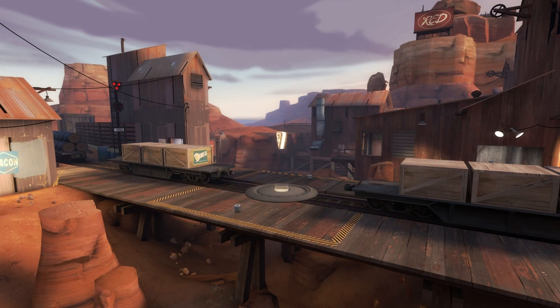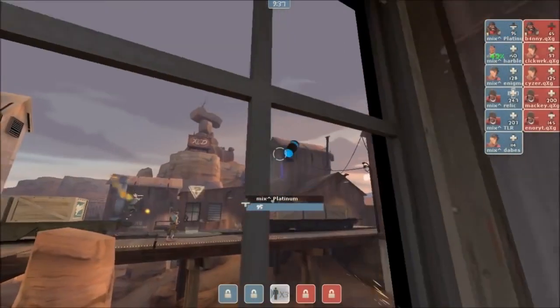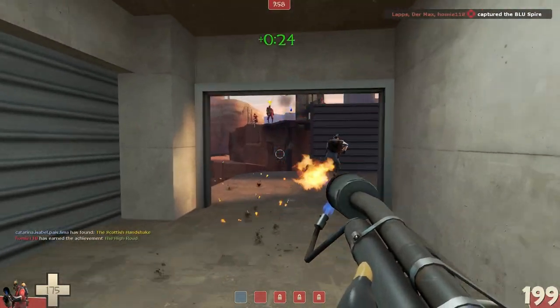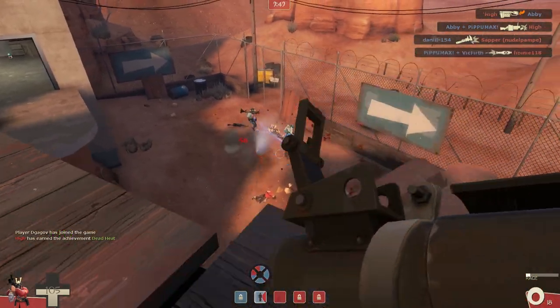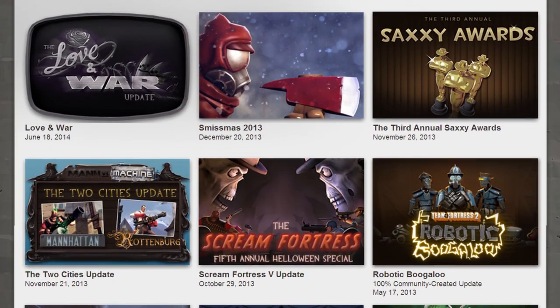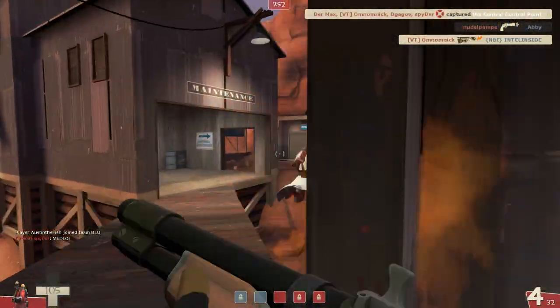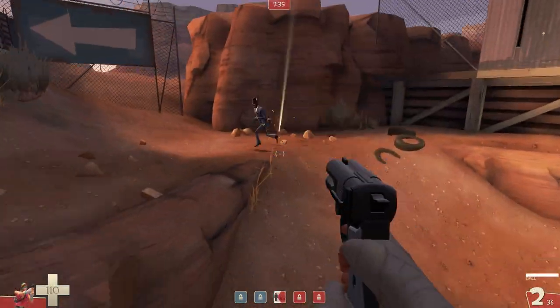As far as 5 CP maps go, Badlands is exceptionally well designed, something which has helped it achieve a status as one of the most played and enjoyed maps in the competitive Team Fortress 2 scene. As the game's seventh original map after the release roster and the CTF Well variant, it unintentionally revealed Valve's plans for an extensive amount of post-launch content development. Despite being released within five months of the launch of TF2, Badlands seemingly perfected the 5 CP formula, making it the best official map within the extremely popular game mode.